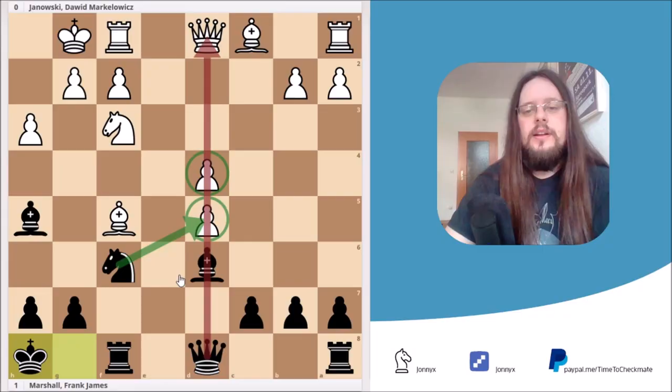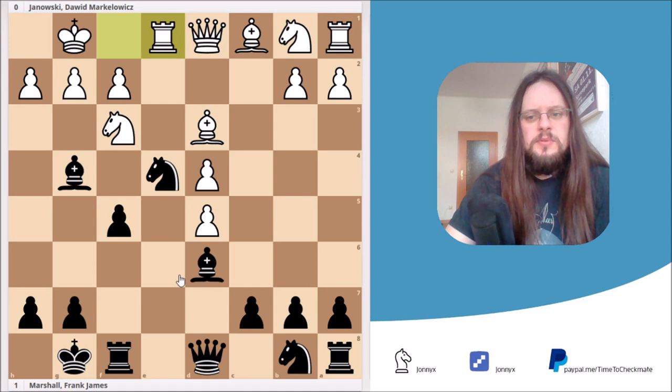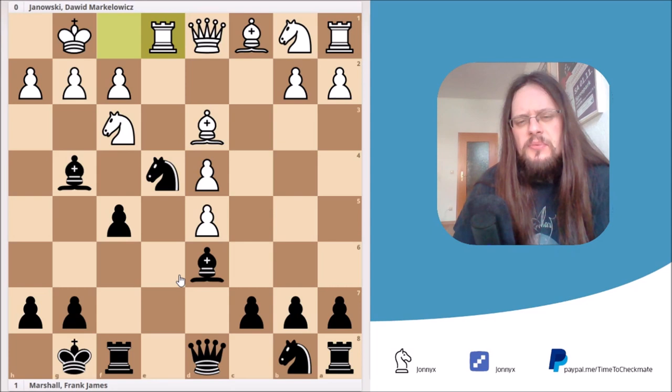Let's go back to our game. White decided to play the move rook to e1. And in this position, Black has a nice little tactic. It's not a clearly winning move, but I would advise you to pause the video and try to figure out what Black's best move could be in this position.